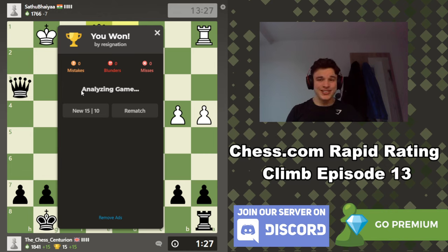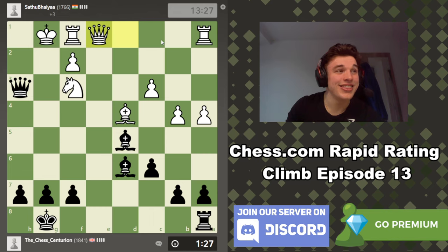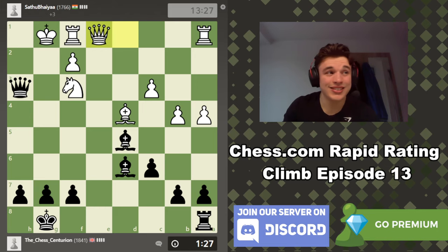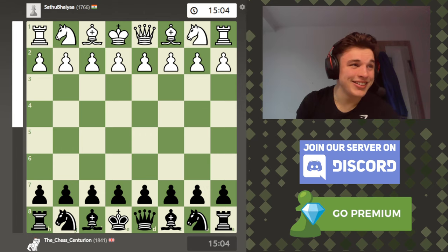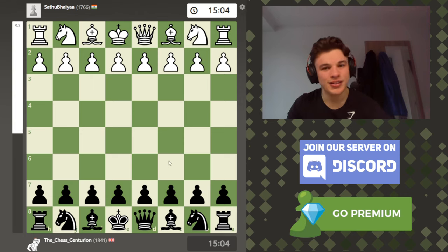What a game! I hope you guys enjoyed that. Can I get some love for sacrificing a Knight and then sacrificing a Rook? If that doesn't deserve a like and subscribe, what am I even doing? Let's get into some game analysis. The game review is unreal — you can't see it, so you're just going to have to take my word for it. Two brilliant moves, 91.1% accuracy, two inaccuracies, one mistake, and the rest were just great moves. The power of the Caro-Kann, ladies and gentlemen.